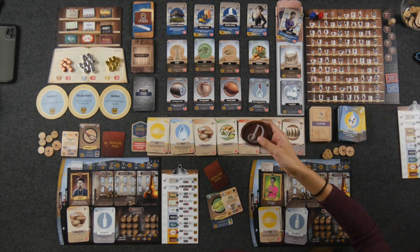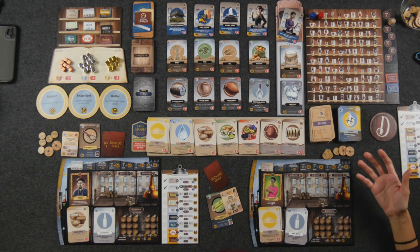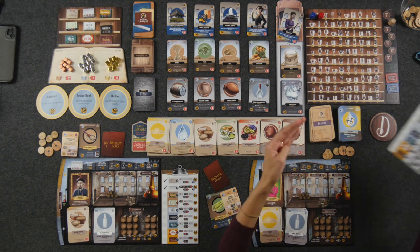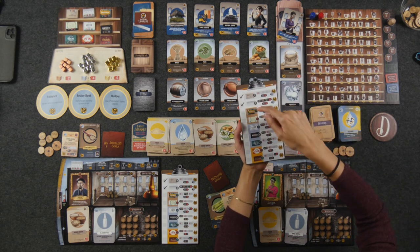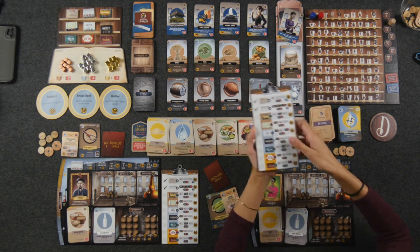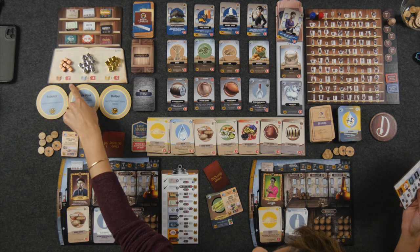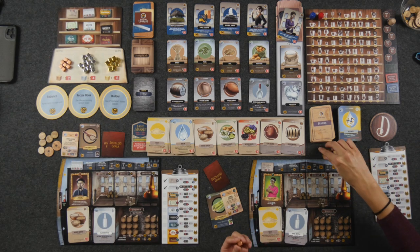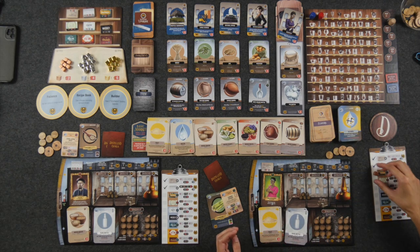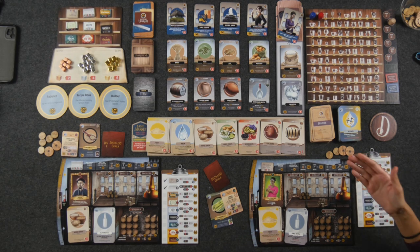I am the start player. I'm going to start my market phase by purchasing a new recipe because I want to make cachaça this round. If I consult my recipe list, cachaça is a bronze spirit — they are color coordinated. On this board, the bronze spirits cost me two money. So I'm spending my two money and placing this bronze cube. Now for the rest of the game, I have unlocked the cachaça recipe.